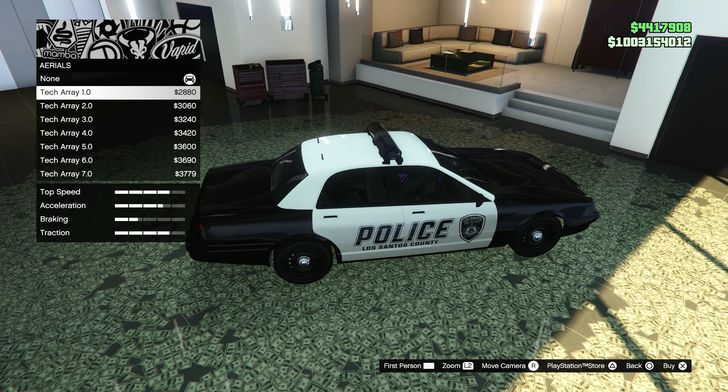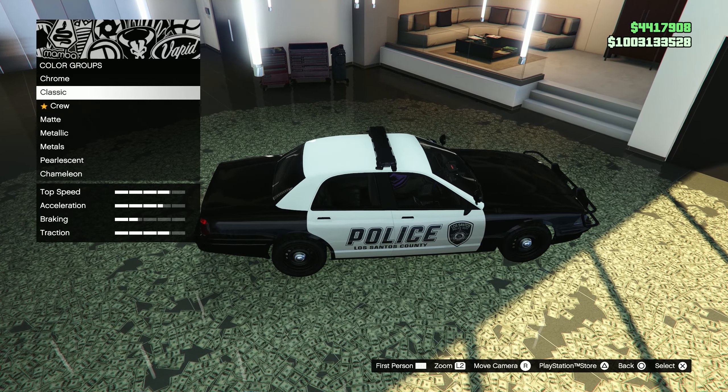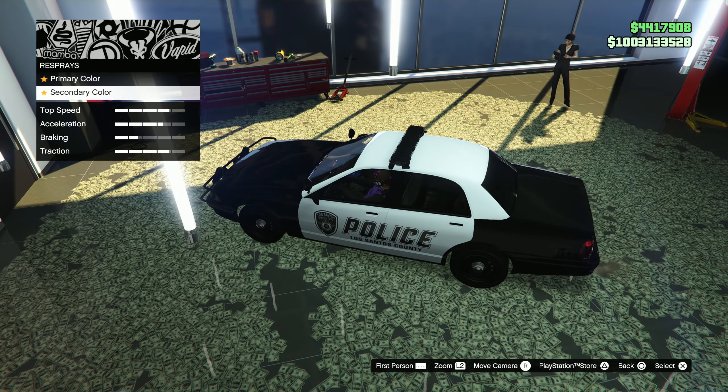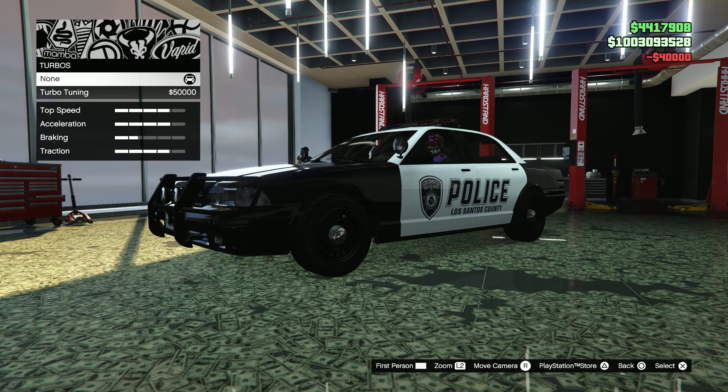The final section here is the push bars, so you can have it just with the push bars or with the lights in between. This vehicle also has the options to respray the primary and the secondary, and the rest of the options is just the normal options you would find on most other vehicles.